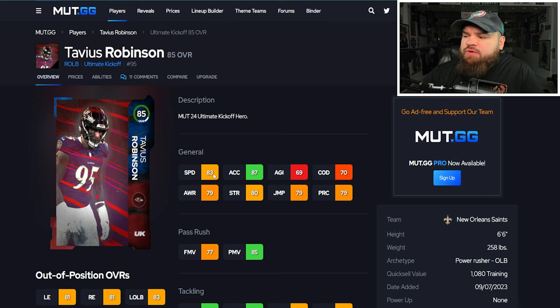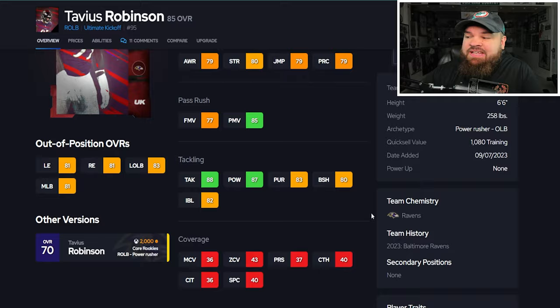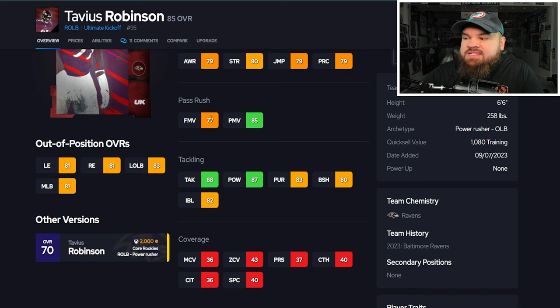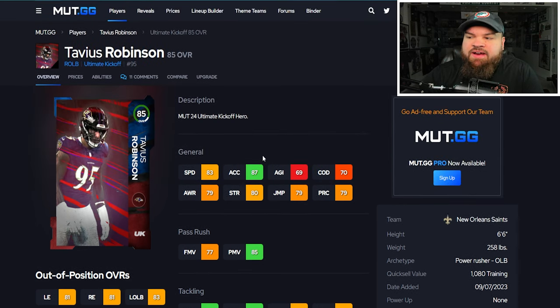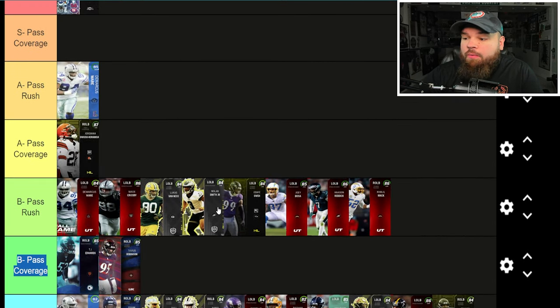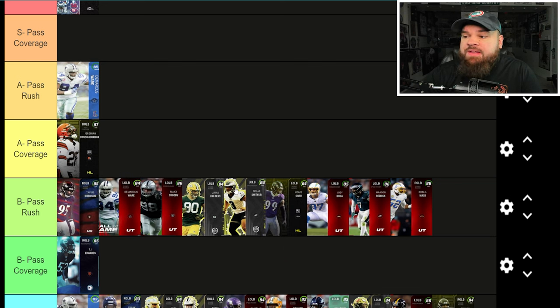After that we get Tavius Robinson with 83 speed, 87 acceleration, pretty good physical stats, really high power moves at 85, 80 block shed, 82 impact blocking. Looking at his traits — unlike the Colts, the Ravens do their linebackers right. Only the bull rush trait on yes, so he's only going to use those 85 power moves, not the finesse moves. Very similar to Odefa Owe. Going right by Odefa Owe in the B pass rush tier. Really solid rusher in the game.